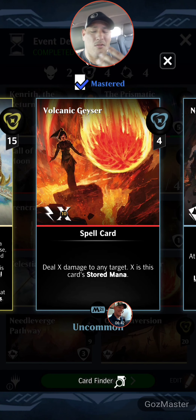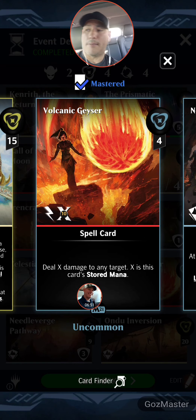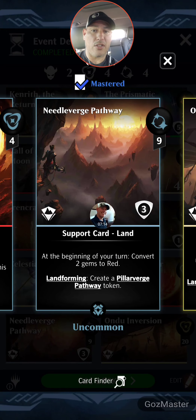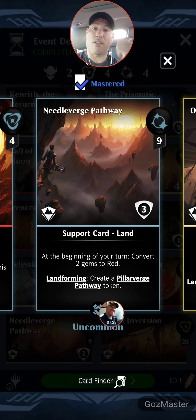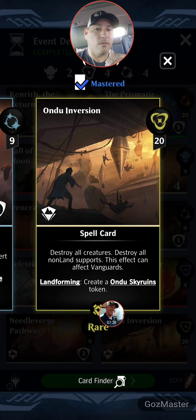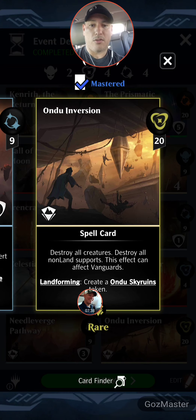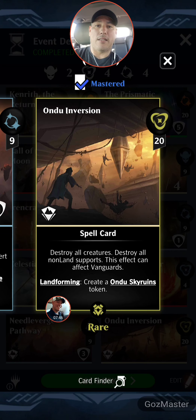Volcanic Geyser: four mana, plus 10 stored flash — deal X damage to any target, X is this card's stored mana. Using Iron Crag charges it up, so in a pinch I can get it to full mana and deal damage by muting it on flash on their turn. Needle Verge Pathway: nine mana, the land card we're fetching with Fabled Passage, gives white mana conversion. The only other rare is a white board wipe — destroy all creatures, destroy all non-land supports, this effect can affect vanguards. It destroys everything else on the board just in case you get a little behind.